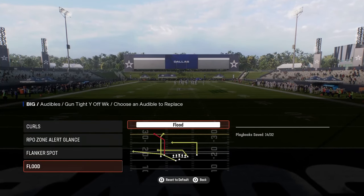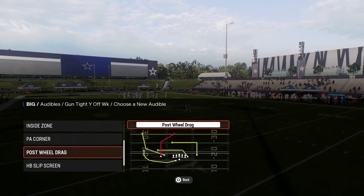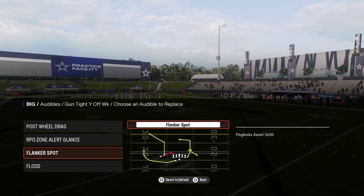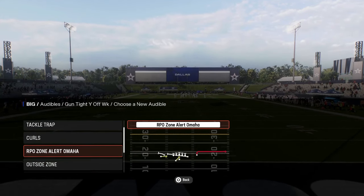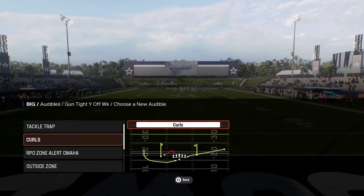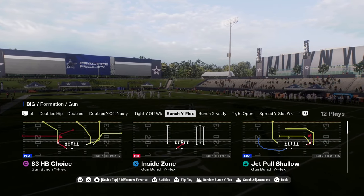In the tight Y off, you have the play flood, which is really good. You have flanker spot. And you do have post wall drag. So kind of a very nice little variation of tight Y or tight slots in here, as well as the RPO. So a couple of cool things in here - you have bunch Y flex.